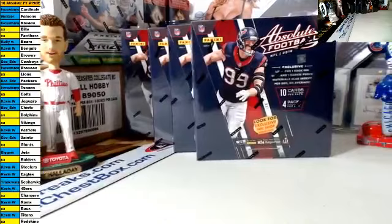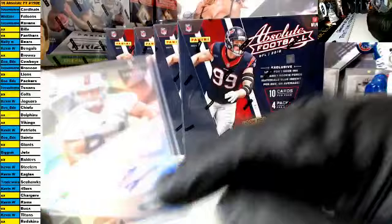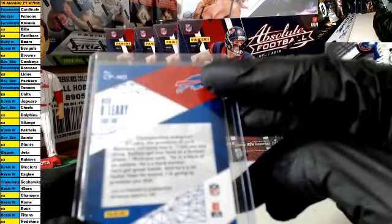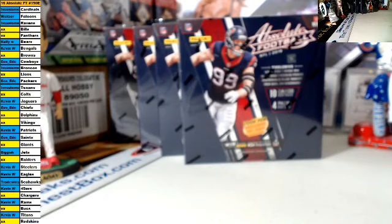If anybody's interested in any of those unsold teams, speak now. A few simple rules: if I pull a multi-player card and somebody owns a majority of the teams, they will get the card. If there's no majority owner, it will go to random. If a card comes out in question, first and foremost I will use a checklist. My second rule of thumb: if it's in a Bills uniform but on the bottom it says Seahawks or has the Seahawks logo, it would go to the Seahawks — it's the team name on the bottom and back, or the logo.